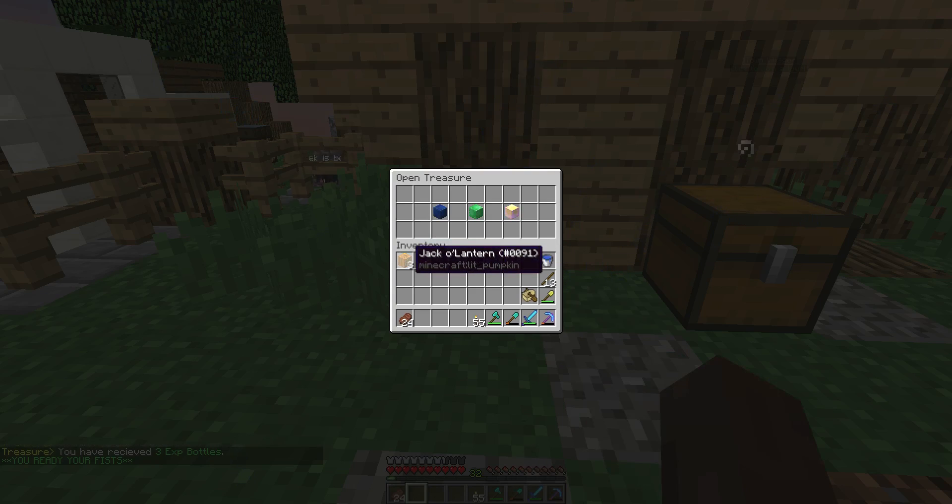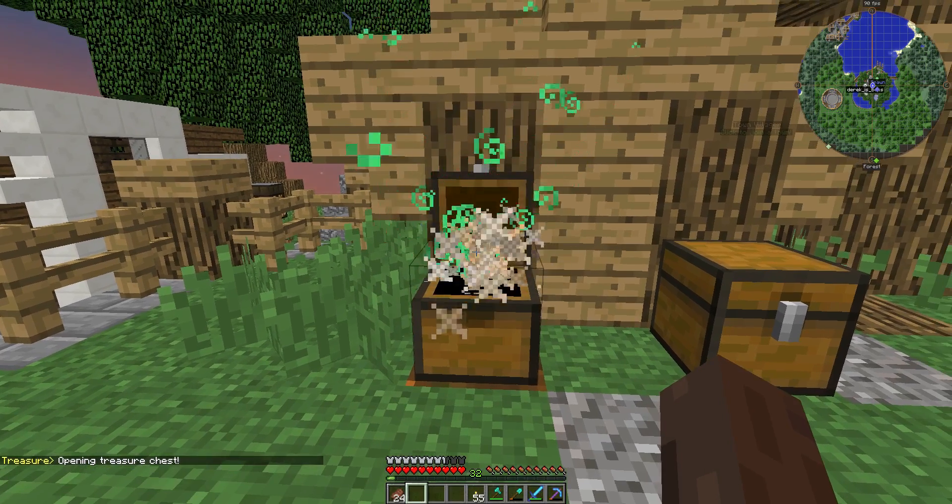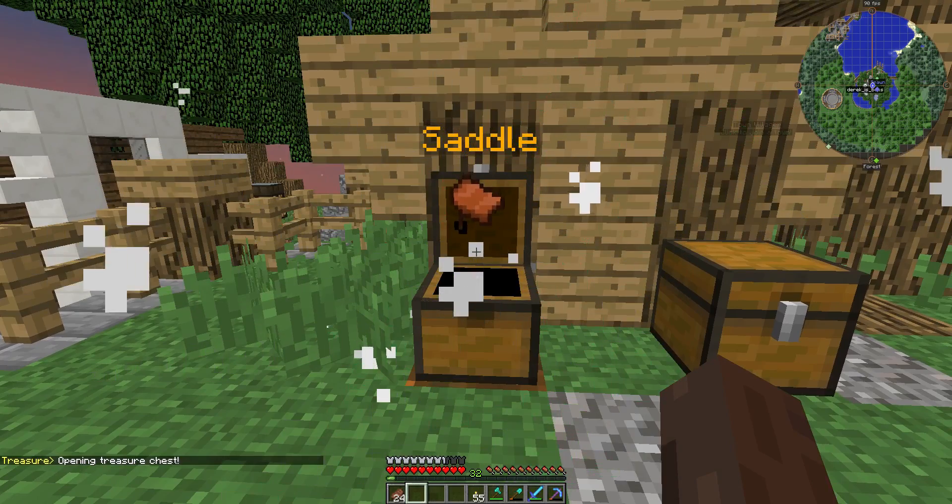So, we got 3 jack-o'-lanterns, 27 arrows, 1 iron horse armor, 4 blaze rods, 32 oak wood, 1 diamond axe. Now I'm going to go to special — and a saddle.